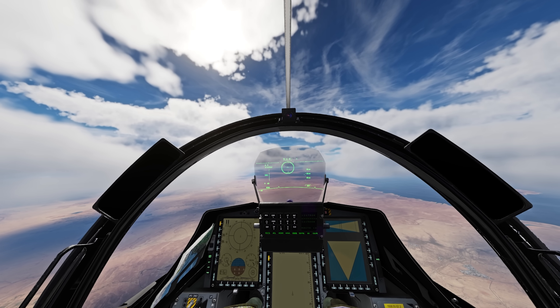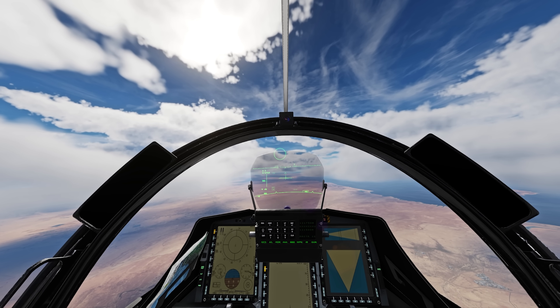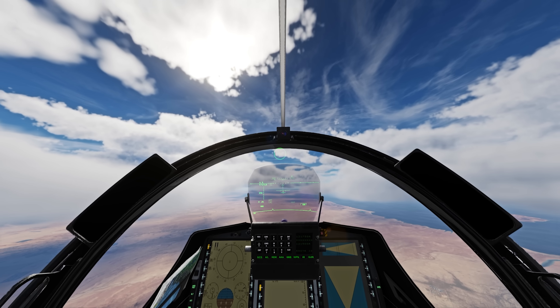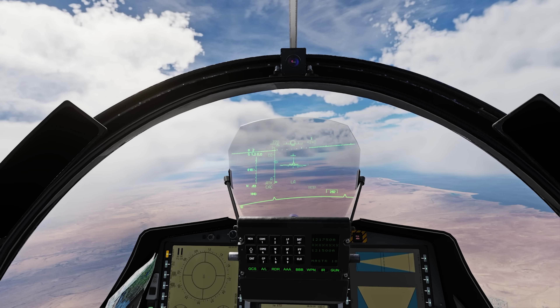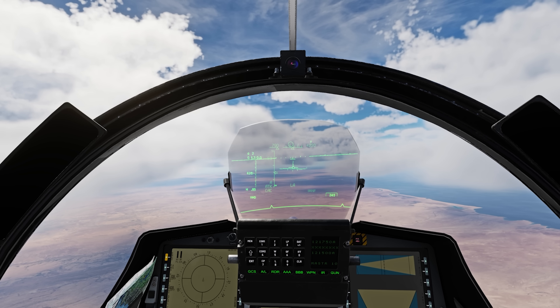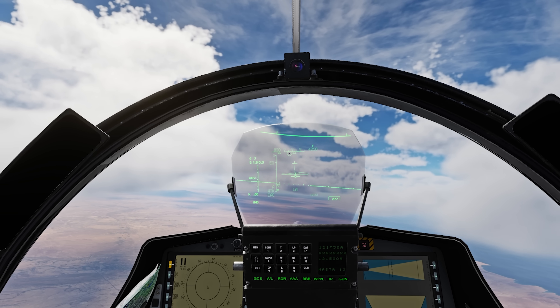The Flanker is actually a pretty difficult target. Going one-circle with the Flanker maybe wasn't the smartest idea, but it's also not the smartest idea against the Hornet, so I thought maybe we could force a mistake. But unfortunately the Flanker forced a mistake from me — forced me out in front and just took a shot.